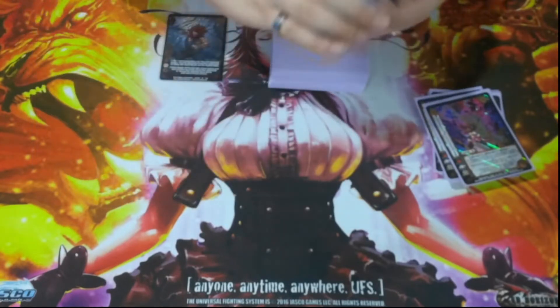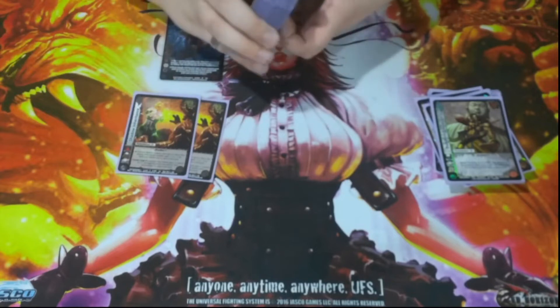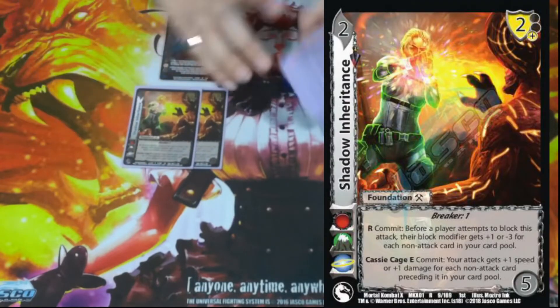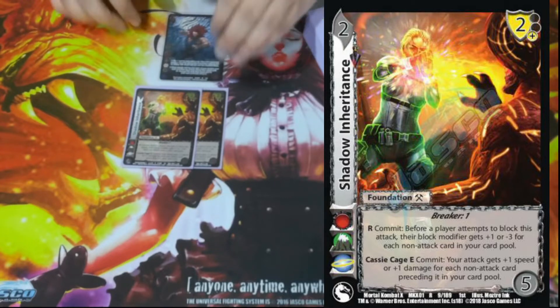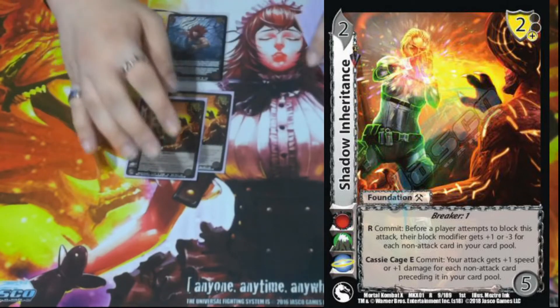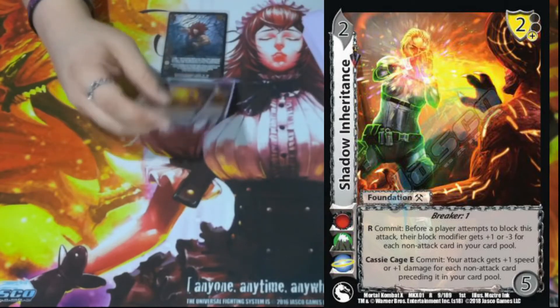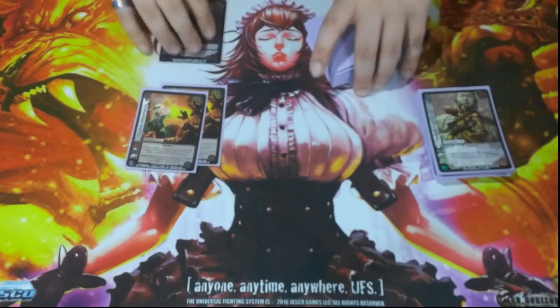Shadow Inheritance is a 2/5 with a two low block — Breaker One. We play it for the R: commit — before a player attempts to block this attack, their block modifier gets plus one or minus three for each non-attack card in our card pool. Each of our face downs are non-attack cards, which allows us to buff blocks or decrease their blocks to push our attacks through, or buff our blocks to do cool Akuma things.